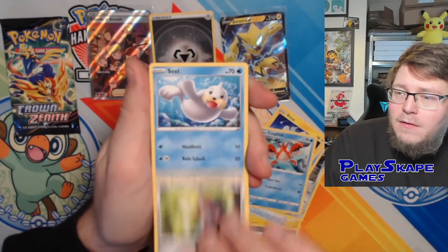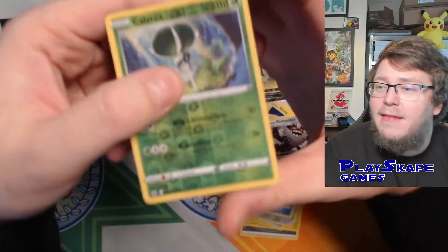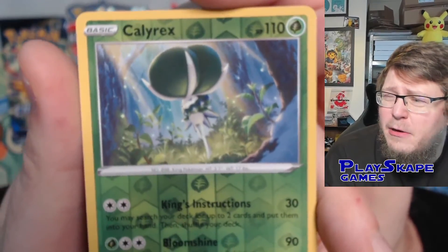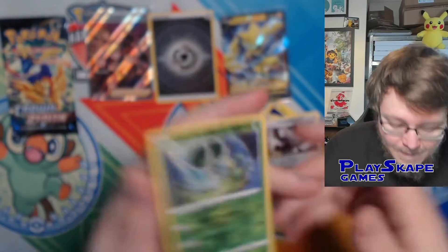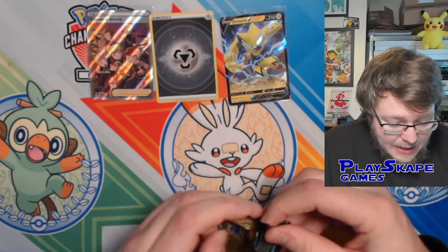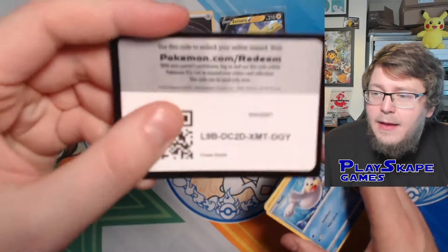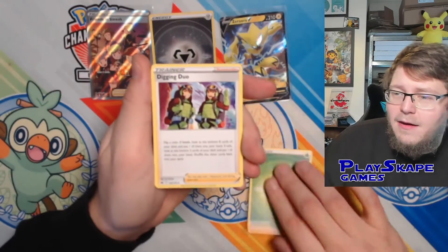We also got a Pawnyard, a Seel, Calyrex, and a Galarian Obstagoon. I think this is the first time we've had the regular Calyrex as a Pokemon card — we had Shadow Rider and Ice Rider Calyrex before, but not plain Calyrex on its own. So if you're collecting a Pokédex binder, you're going to need the Calyrex from Crown Zenith. My big chase cards are the Full Art Pikachu and the Pikachu from the Picture of Nine — nine different cards that make up that picture — those are my big chase cards from Crown Zenith.